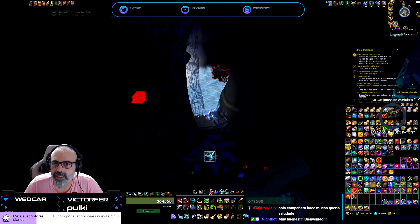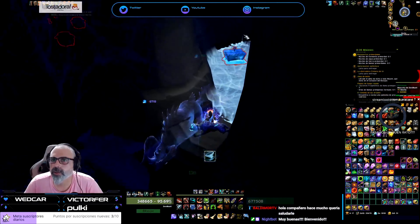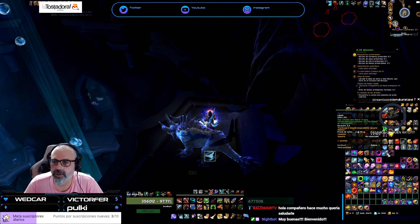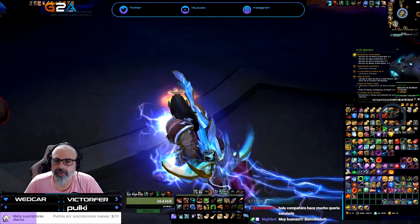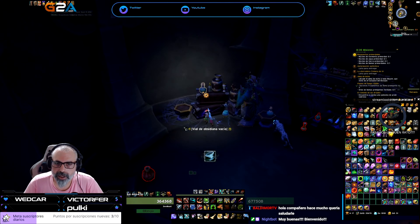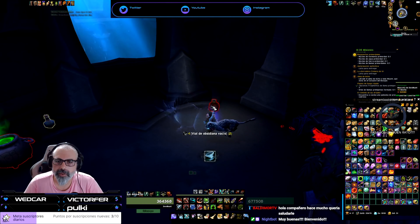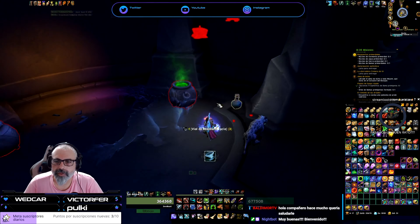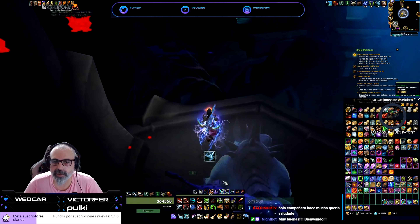Here you can see we need the ice shield — without it we can't pass. And we have water, so nothing. Now let's go for the ice one. Here we have vials — I'll grab a vial, another vial. And I'll grab another vial — three. I'm not going to grab stone dissolver, I'll go for the fire one.